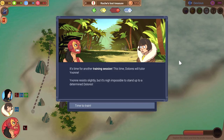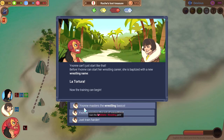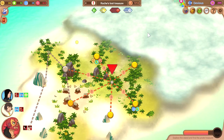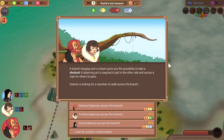The bully monkeys are delighted you broke that blue monkey's spirit. They start copying your behavior and practicing their pranks and taunts — they sure seem to have a talent for that. It's time for another training session. This time, Dolores will tutor Yvonne. Yvonne resists slightly, but it's now impossible to stand up to a determined Dolores. Before Yvonne can start her wrestling career, she's baptized with a new name: La Torture. Now the training can begin. What an exhausting training — Yvonne is absolutely shattered. The sparring sessions were quite bonding though. Dolores is very proud of the crew's progress and will try to organize a local wrestling tournament next time.